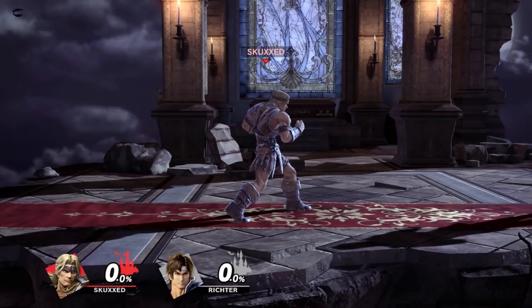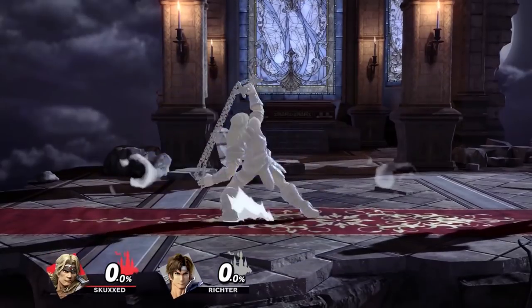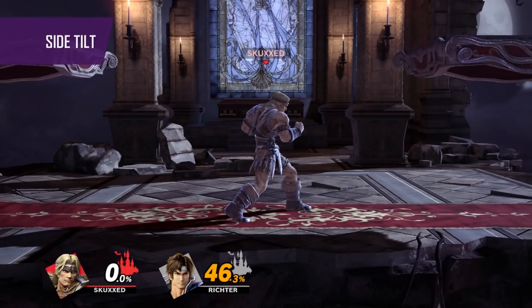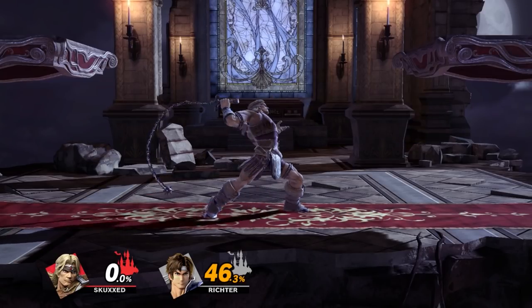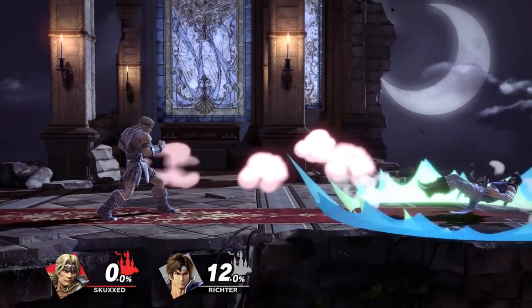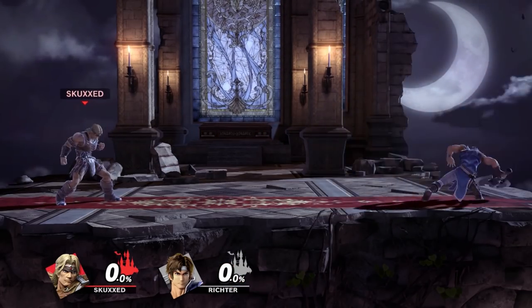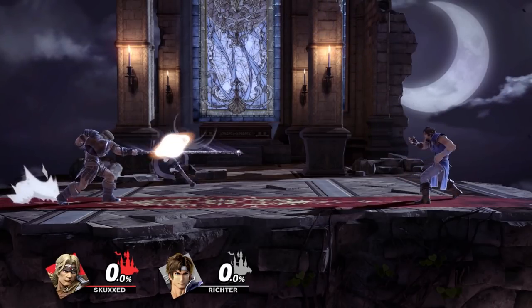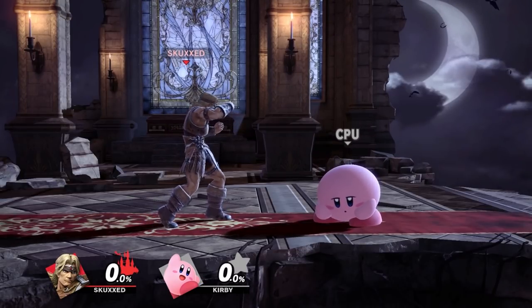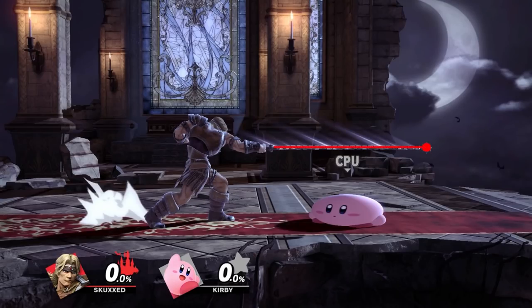Simon wields the legendary Vampire Killer whip that has been passed down the generations of the Belmont clan. It is used throughout his normals, aerials and smash attacks and allows him to attack from a distance. You can see this with his side tilt, a move that will be very familiar for anyone who has played Castlevania. A fast whip strike that is great for catching opponents by surprise and can be pretty difficult to deal with due to its speed. Most of Simon's whip moves have considerable startup, so this is one of the few whip attacks he has that is relatively safe. It also has the added property of being able to nullify projectiles, and this will apply to all moves that use the whip, allowing him to deal with characters who may try to outzone him. The only drawback is that it has a very narrow hitbox and some characters can easily duck under it. This will be a common theme for most of his whip-based moves, due to the hitbox lying primarily on the whip itself, with the sweet spot lying at the spiked ball at the end.